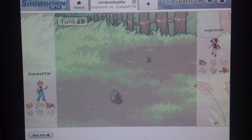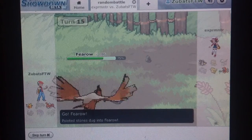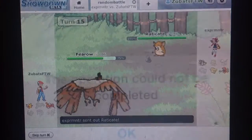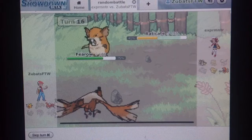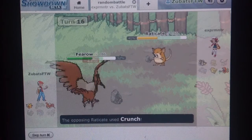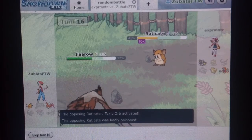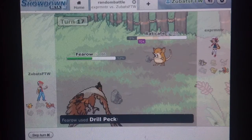So we both faint and switch out into our next Pokemon — I got Vero, and he has Raticate. I'm guessing this Raticate had Guts or Facade, because of what you see here. So I go for another Drill Peck and that kills, because he had the type support. I'm guessing it had Facade or Guts on his Raticate, but whatever.